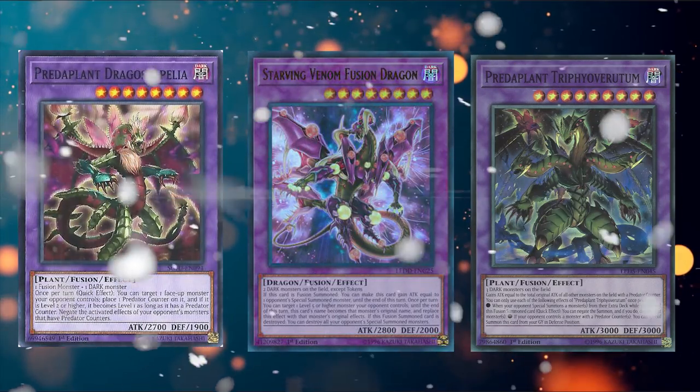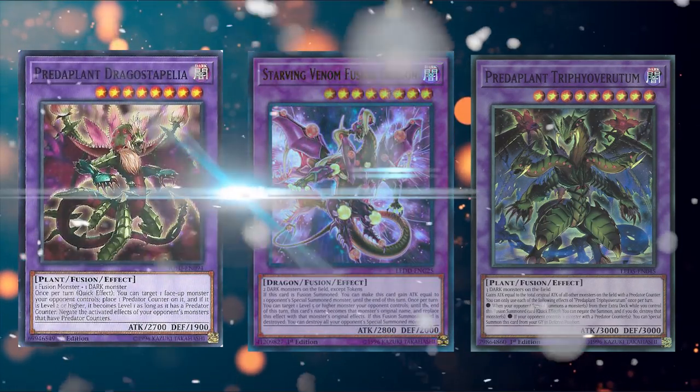The first three Super Poly targets are actually really similar in what they do and which kind of cards they are — pretty much the same archetype. These are the Predaplant fusion monsters: Predaplant Triphyoverum, Predaplant Dragostapelia, and Starving Venom Fusion Dragon — not the Pendulum Starving Venom because obviously that card is banned. These three cards are really good because they can fuse with dark monsters on the field. Triphyoverum needs three dark monsters, Starving Venom needs just two dark monsters, and Dragostapelia needs a fusion and a dark monster.